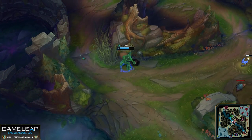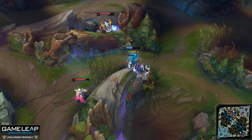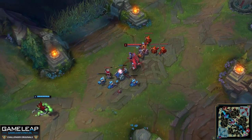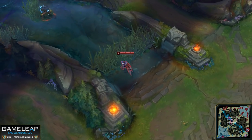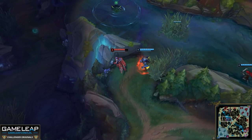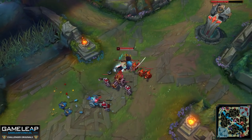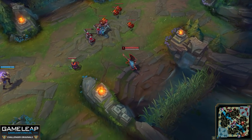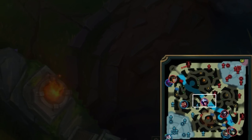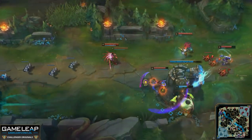Now that we understand why the mid laner is going to be the one going for aggressive deep vision early on, let's understand how to do it safely. If you just blindly walk into the enemy jungle without a care in the world, you're going to die. First, you want to crash a wave into the enemy tower — this de-incentivizes the enemy mid laner from following you. Just because you crash the wave doesn't mean they'll stay and farm it, so pay attention to how your lane reacts. If they're just farming and letting you walk away, you're probably safe to go deeper. Also make sure that everybody is present in their lane before you go into the enemy jungle — if the enemy support or top is missing, you might walk straight into them.